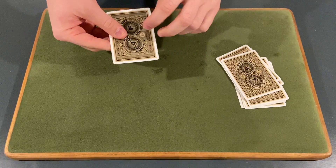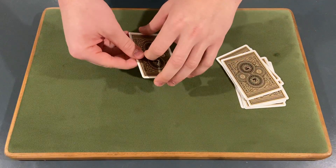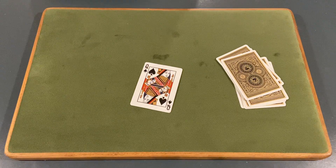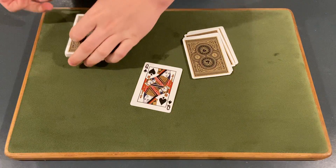Now you can still lie to me here — did you lie to me during this trick? No. Place the rest of the cards on top, get rid of the top and bottom card. Now Adam, do you remember what your card was? You have to tell the truth for this one. Yes I do. What was it? The queen of spades. The queen of spades is the final card! Oh yeah!